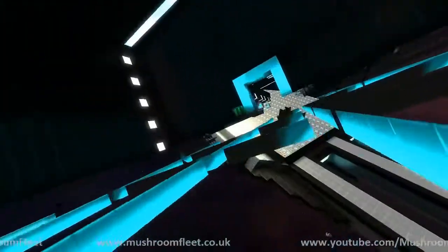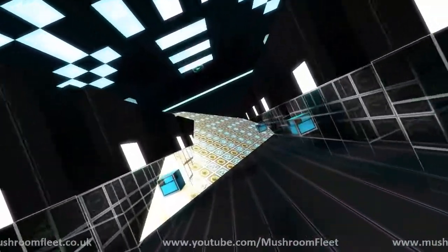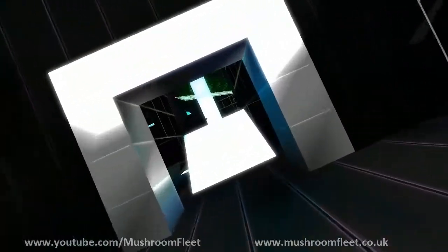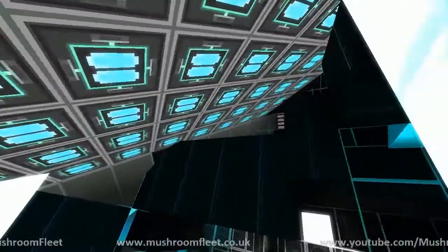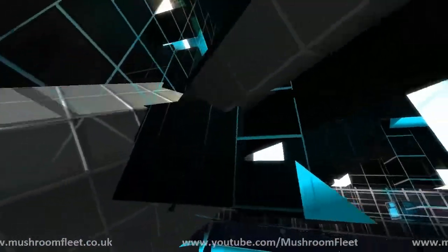In we go through the back hangar and looks like the corridor is now inaccessible. Oh dear - in we go. This is the thing about those big turrets: you might find that in the case of an emergency, your exits may be blocked.